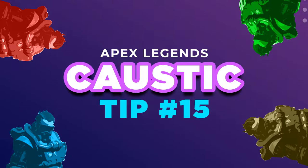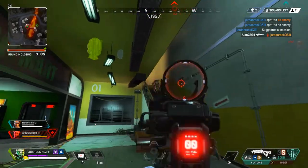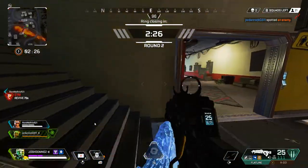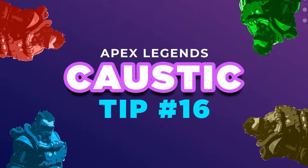Tip number fifteen: Caustic versus Caustic — this is who's the better Caustic. The gas abilities do not affect either Caustic, so you're both immune to the gas damage. Now it's hand-to-hand combat and shooting fundamentals. The gas does disorient the opponent and creates a fog effect, but it doesn't hurt either Caustic. You'll see me dealing damage to my opponent — he throws a trap thinking I'll get hurt, but I don't.